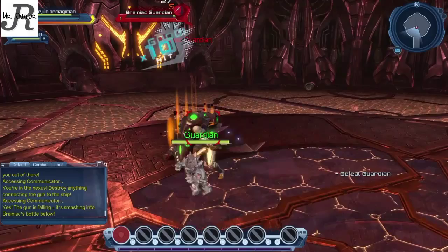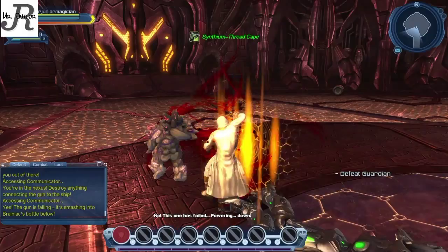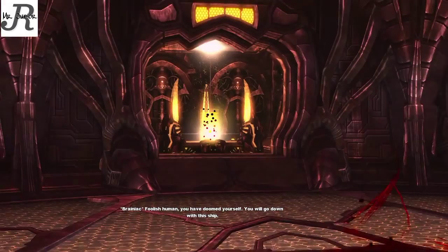The ship guardian is now defeated. You'll see an animation where Superman teleports in and Brainiac starts talking — 'You have doomed yourself, you will go down with this ship' — and then Superman teleports in.